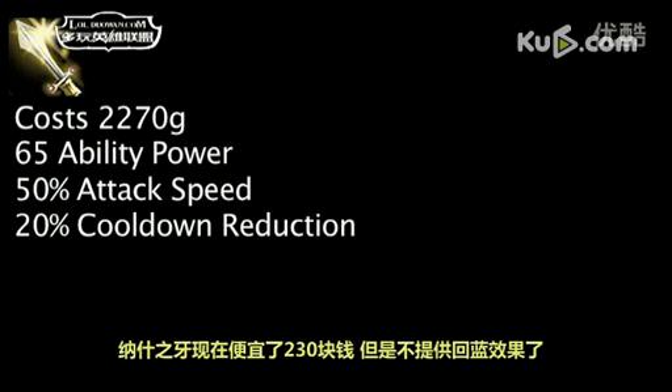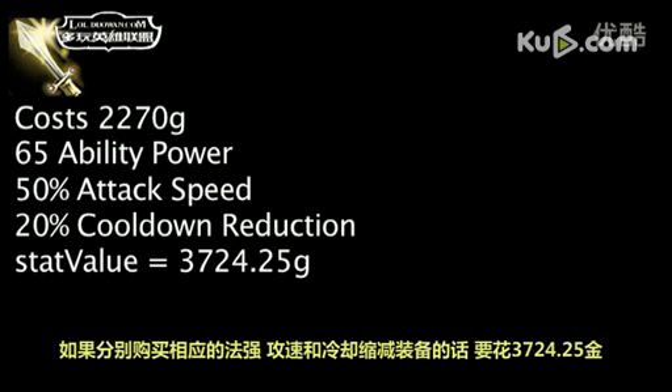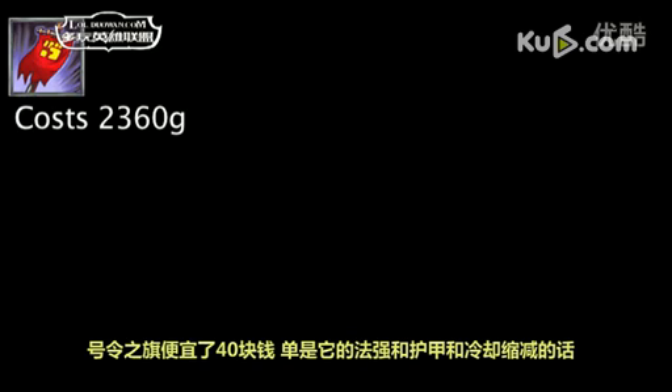Nashor's Tooth now costs 230 less gold and no longer grants mana regeneration. One is now saving 1,454.42 gold on ability power, cooldown reduction, and attack speed by purchasing this item, as opposed to 1,824.42 gold previously.